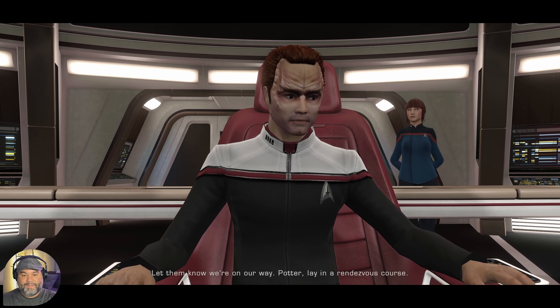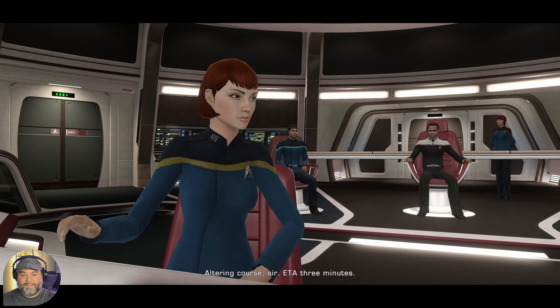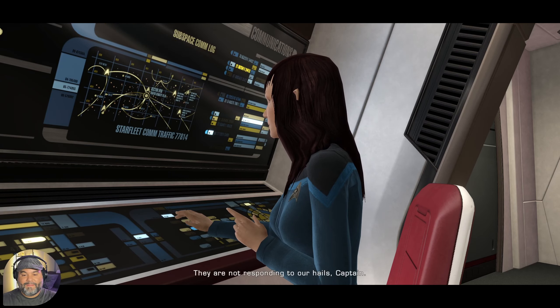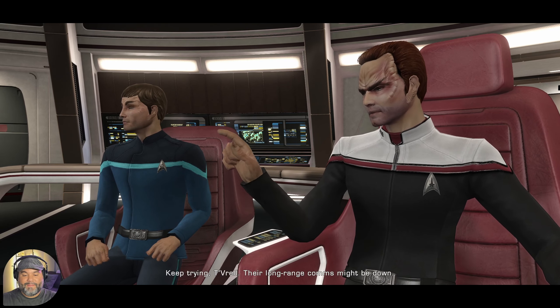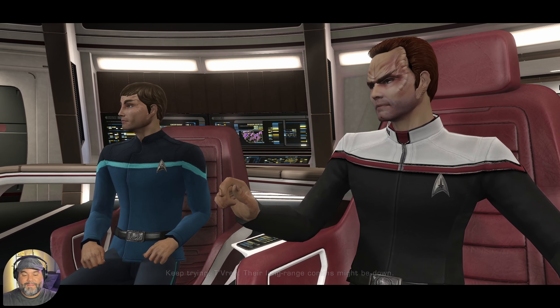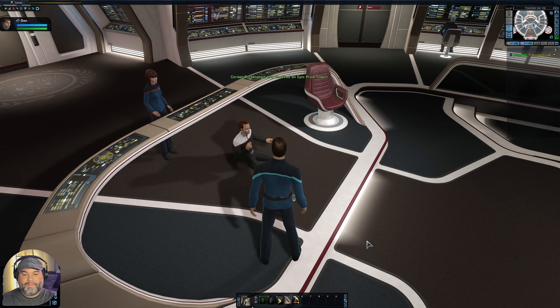The crew picks up an automated distress call from the SS Breakeven — their warp core is failing and they require immediate assistance. The captain orders us to let them know we're on our way and alters course. ETA is three minutes, but they're not responding to hails. The captain says their long range comms might be down and asks number one to discuss the situation.